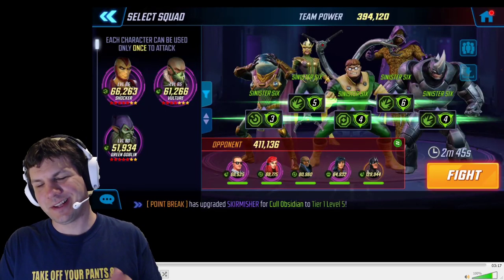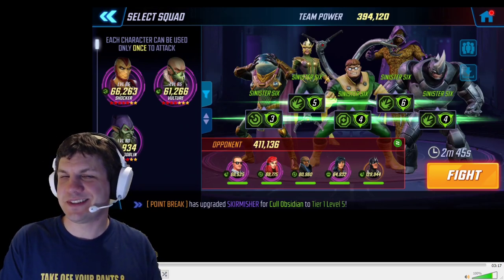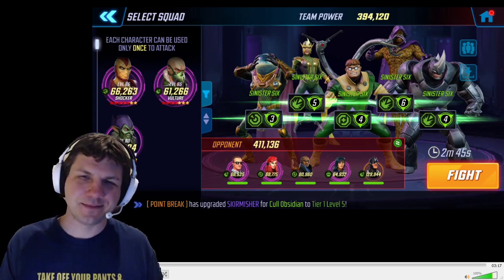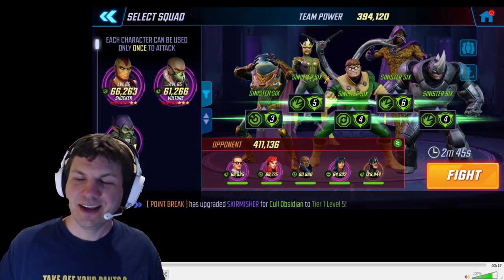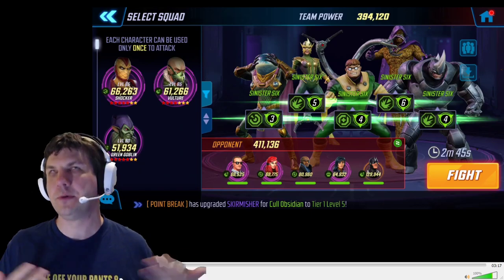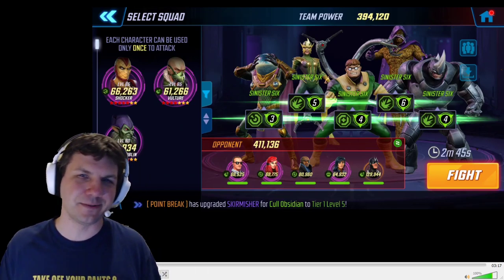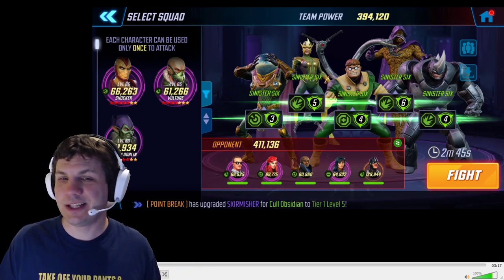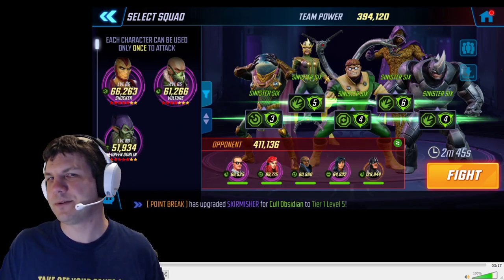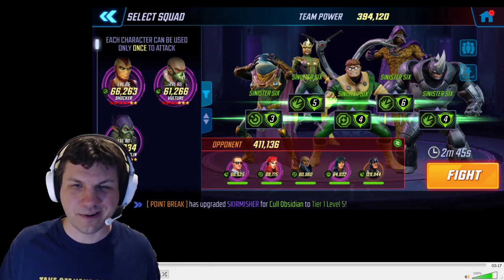Hey guys, it's Dutch here again with another breakdown video talking about the BBC, or Black Bolt-Coulson team. Some people call it Shield and Humans, but we call it BBC in my alliance because we think it's hilarious. In any case, it is a pretty tough defense. We're just at the point where we have so many teams overflowing in our roster that it's like, let's mash two teams together and see what happens on defense.